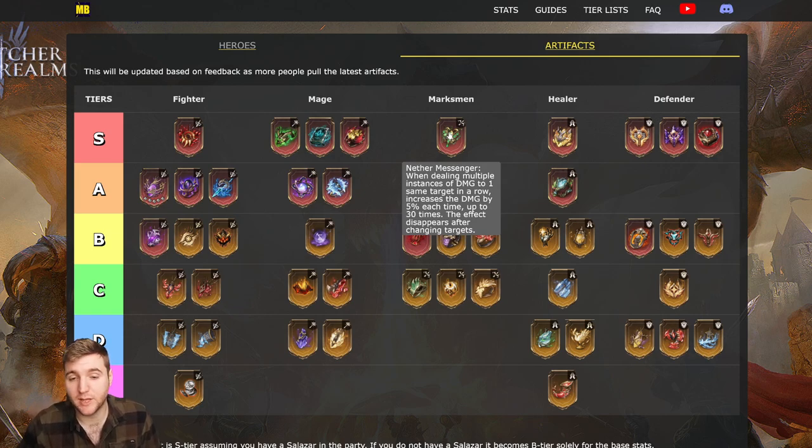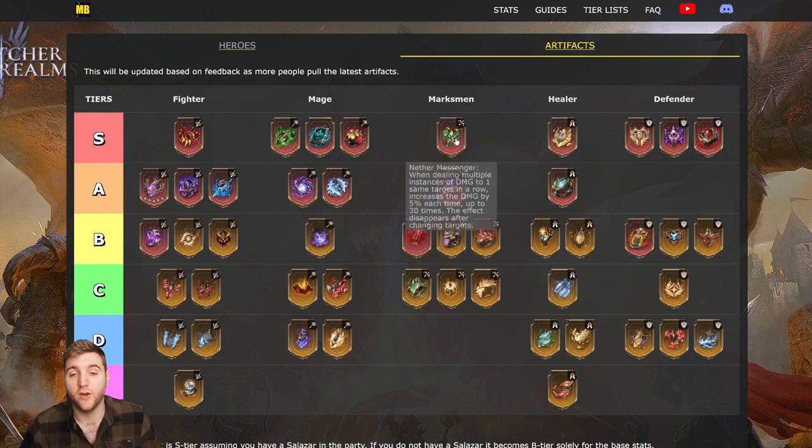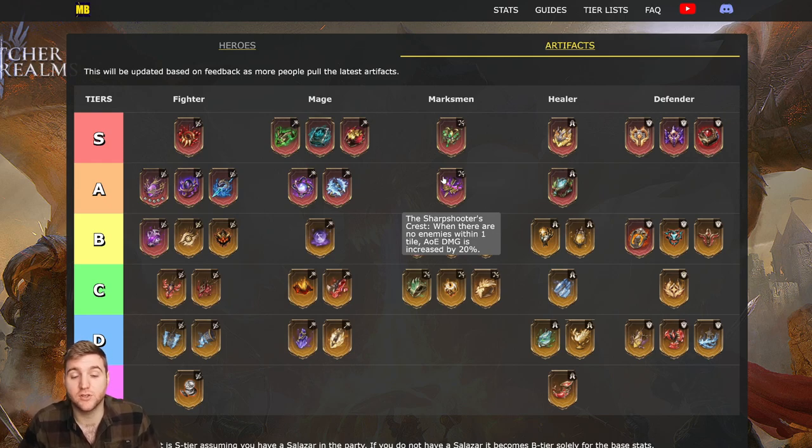Next up: marksman S-tier. The Never Messenger — when dealing multiple instances of damage to the same target in a row, increases damage up to three times (up to 15% bonus damage), and the effect disappears after changing target. Most marksmen hit pretty fast and reliably, so for guild boss this is just a 15% damage increase almost all the time — easily the best marksman artifact there. Sharpshooter's Crest: when there are no enemies within one tile, AoE damage is increased by 20%. The reason it's A-tier and not S-tier is most marksmen are not AoE-focused; however for someone like Hats, this could easily be S-tier. Nix and Maul would also really enjoy it, especially Maul dealing massive AoE damage from very far away.